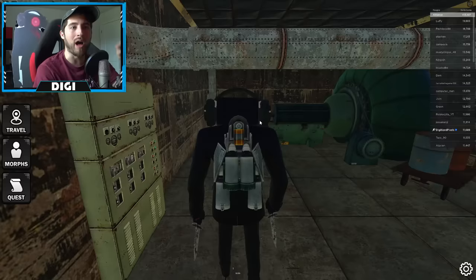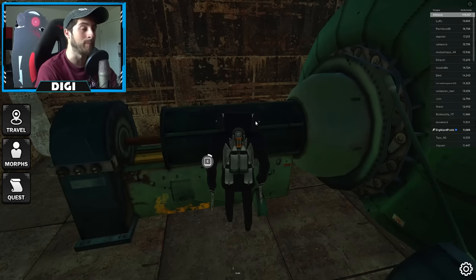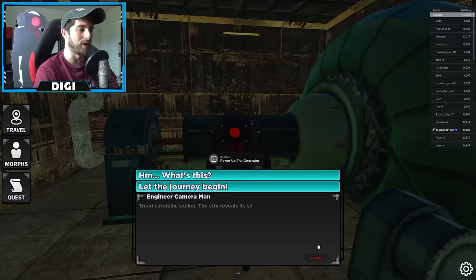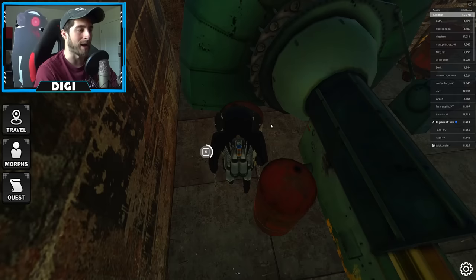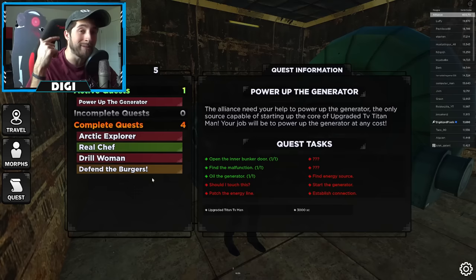Once you're in here, head over to the malfunction which is the 'power up the generator' objective. Interact with it and it will give you a long dialogue. That will complete 'find the malfunction.' Next is 'oil the generator,' which is behind the generator — there's an oil barrel right over here. Once you've done that, the oil step is complete, but you do have to come back here again.